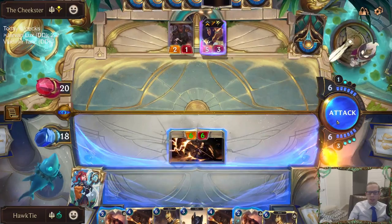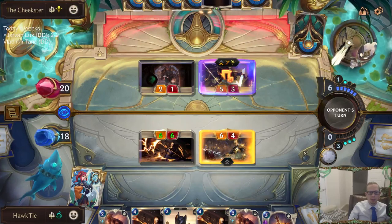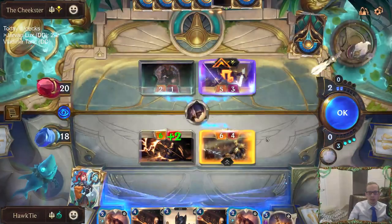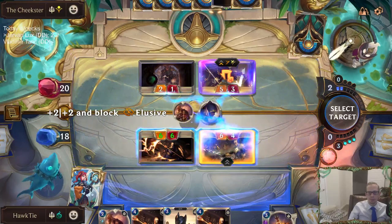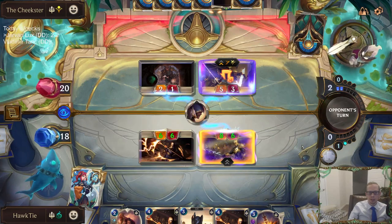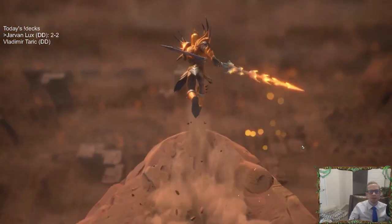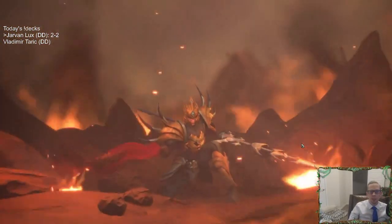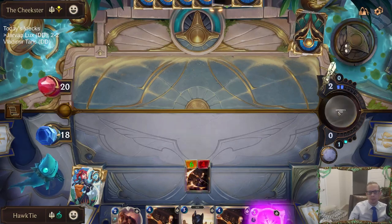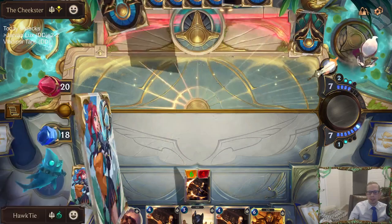A card that is good against Sivir normally is Jarvan — we'll see how that works. Hopefully that works pretty well. That was a good card to have, that Concerted Strike. They didn't have a pump spell — we made them use their pump spells earlier. That really paid off saving my spell mana and not using that Sharp Sight earlier. That paid off getting to kill that Sivir.